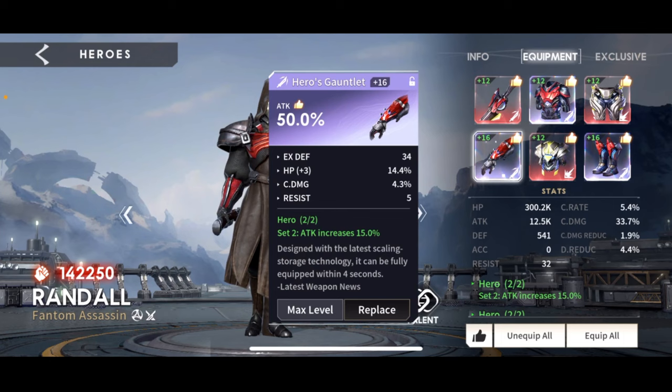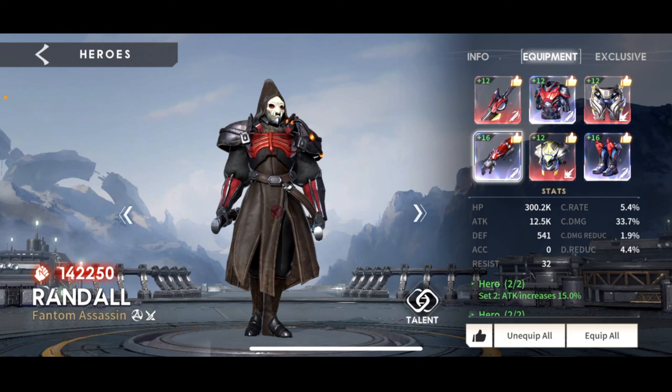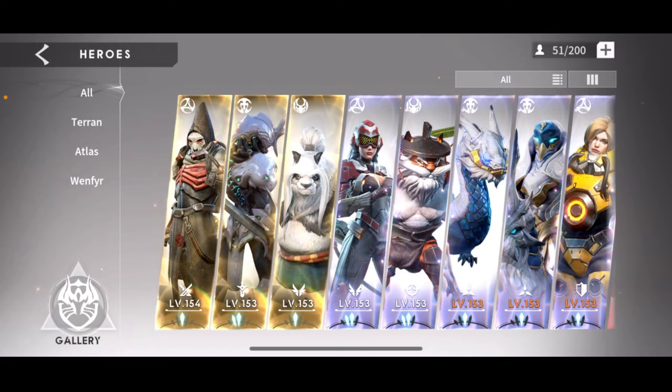This last piece has the HP primary like every other pants piece does, but it does have two rolls of attack and some crit rate and crit damage — a nice piece. So yes, you want some attack — go for some on the gloves. But for the head and the boots, I would really recommend HP primaries, and then where you can, go for HP, crit, and attack secondaries.